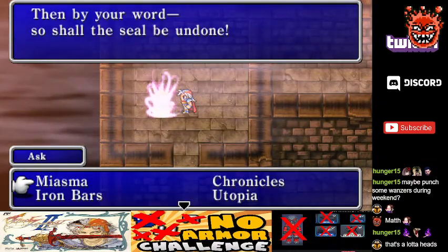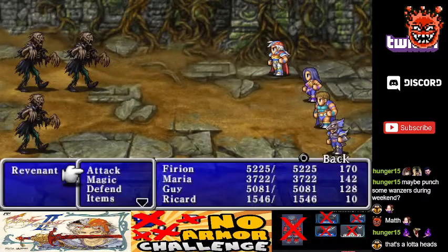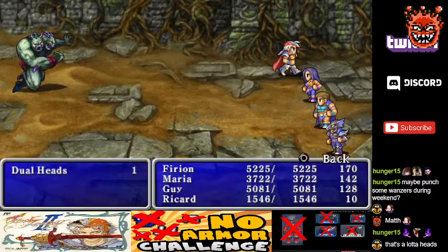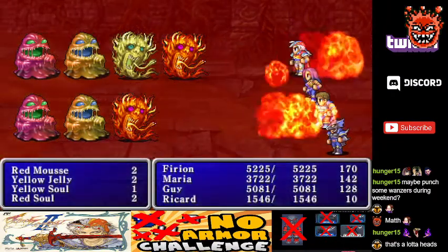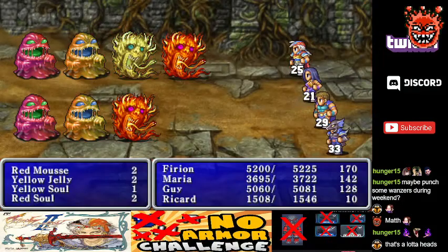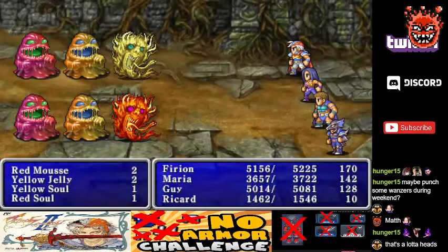Next we're going to use Soul. I'm getting mostly runnable encounters, so hopefully this will go quickly. We might even be able to squeeze in Palamecia Castle — it mostly has runnables. Except for the general encounters, pretty much every encounter we can just run from, and it's a relatively short dungeon — about six floors, unless you want to pick up all the treasure.